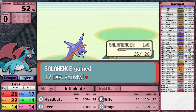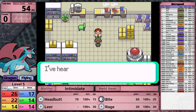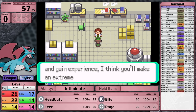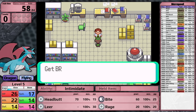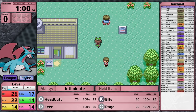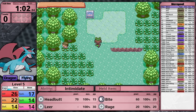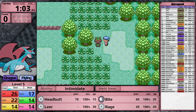So Salamence doesn't have any setup moves and has a slow growth rate, but it has fantastic stats and an incredibly diverse move pool. They should balance each other out, plus its typing is actually quite good. In Generation 1, 2, and 3, the Dragon type deals special type damage, and the Flying type deals physical damage. I'm going to want to lean more into the physical side, though its special attack is definitely serviceable.